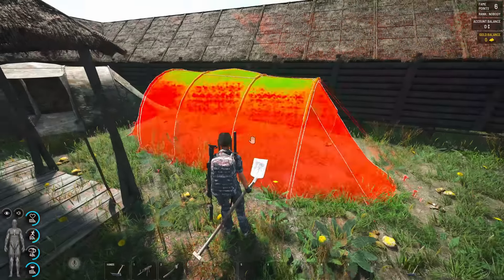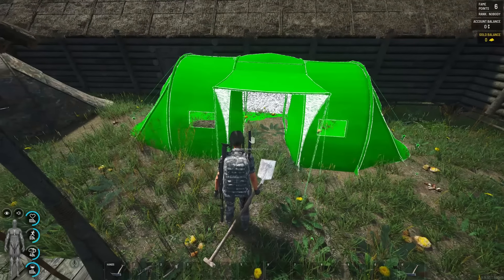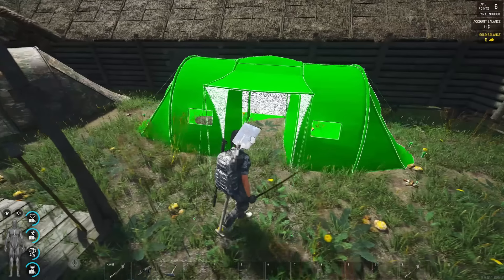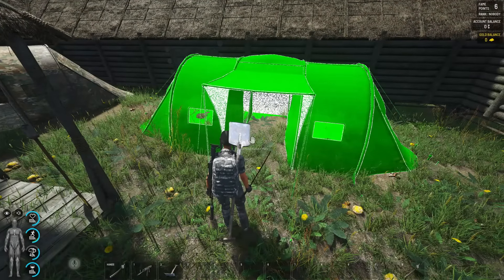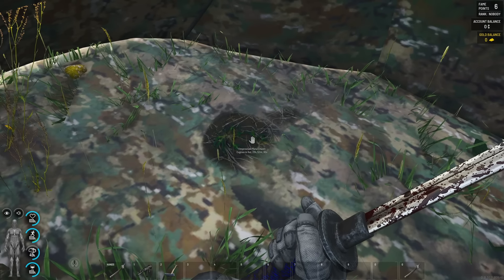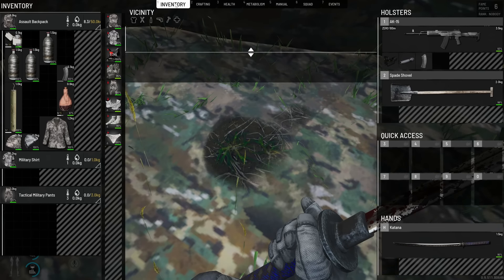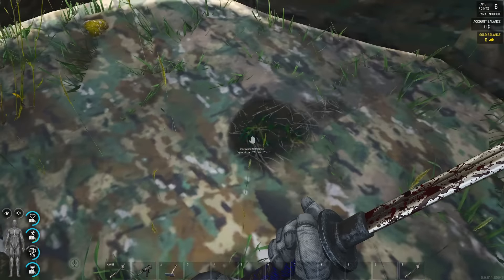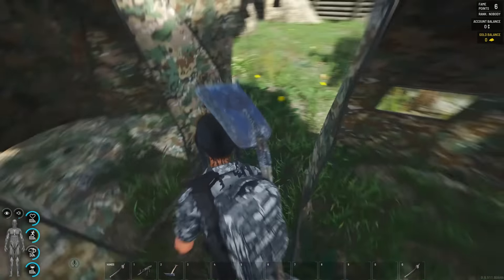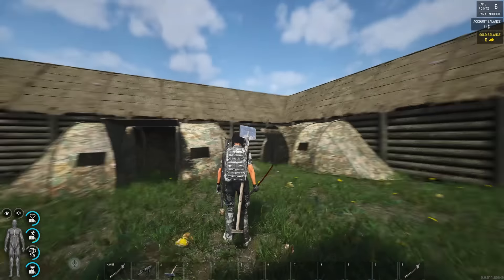Just make sure you remember which tent has your loot. Even if you can see that something is actually buried here — an improvised metal chest — in this position you won't have the option to unbury it. You can see the mine is over here. Good luck! So if you are really lazy and don't want to make a base at all, here is another tip: you don't need walls at all.